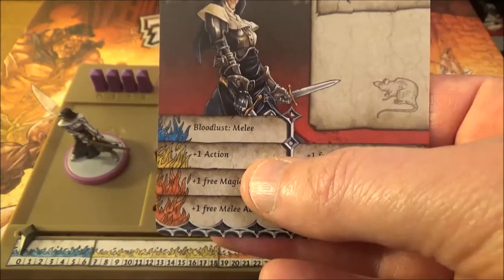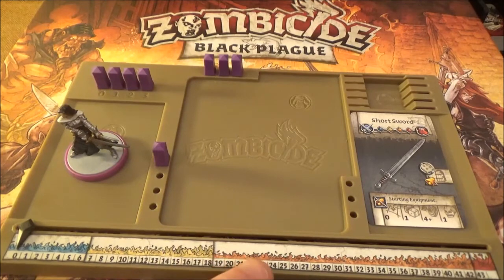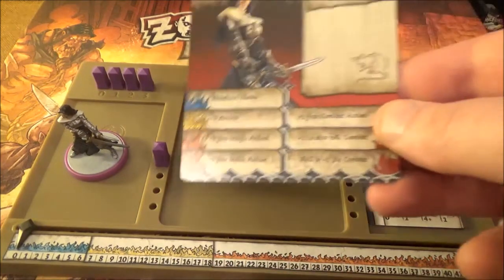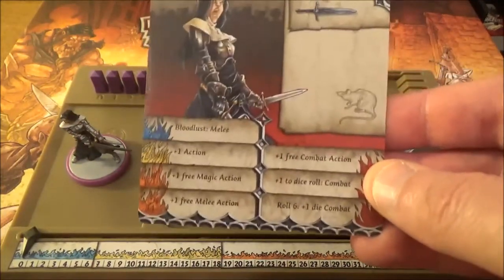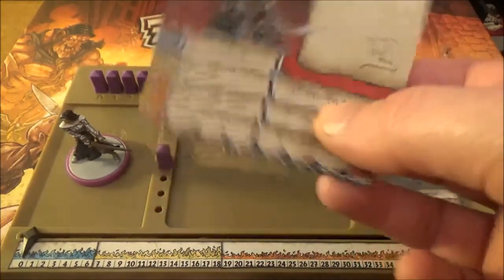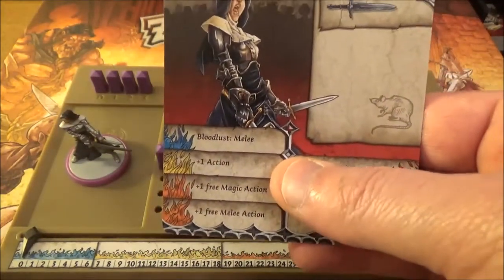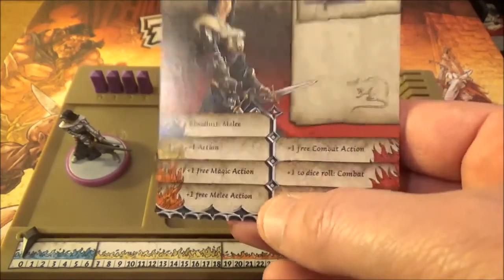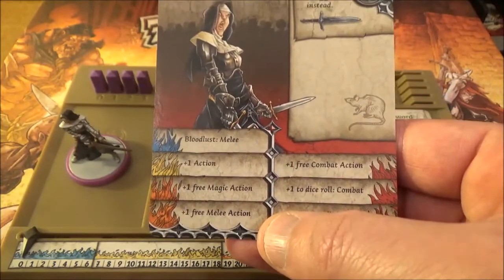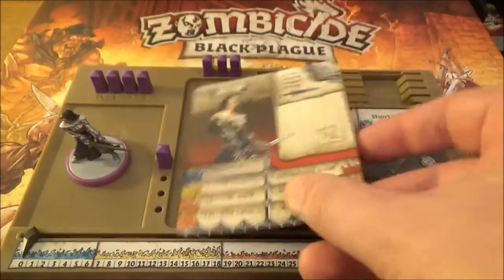Once she gets enough experience to get into the yellow zone - we've got blue here, then yellow, then orange, and then red right up here - as you hit those zones, as well as the enemies getting worse, you do get extra benefits and extra abilities. For example, when she hits the yellow she will get an extra action. Then once she gets to orange, she gets a choice of two: plus one magic action or plus one free melee action. And so on.